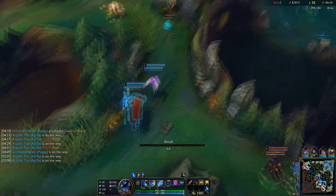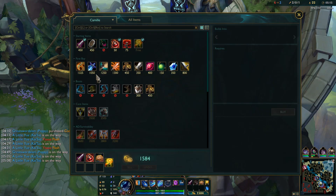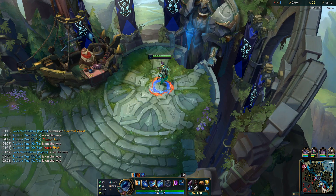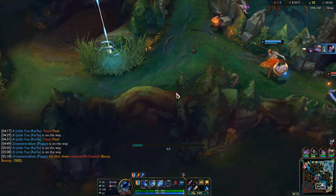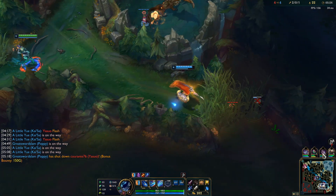Do I TP to make use of my double buff? I'll probably TP down if anything. Let's get a ward, not bad. Back here — Sheen plus Long Sword. A fight is breaking out, TP here! Nice, shut down the Yasuo. Looks like my TP was useful after all.